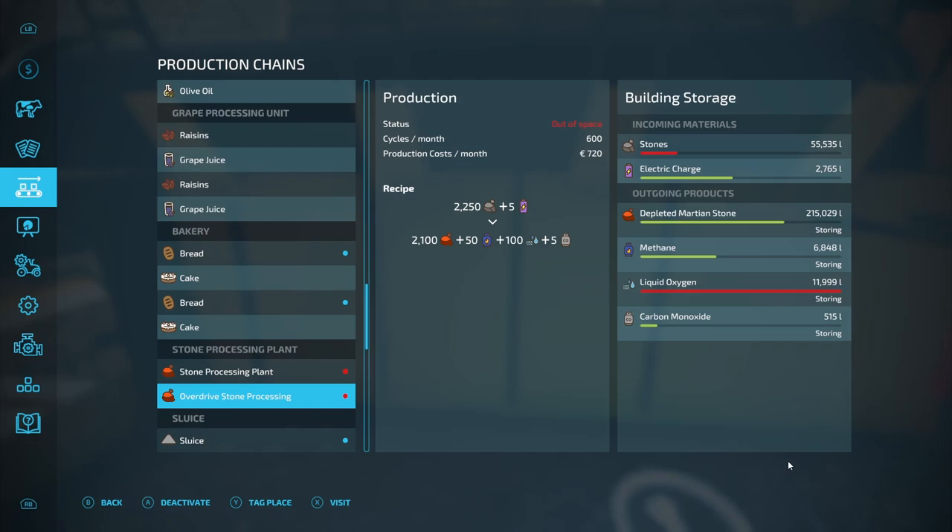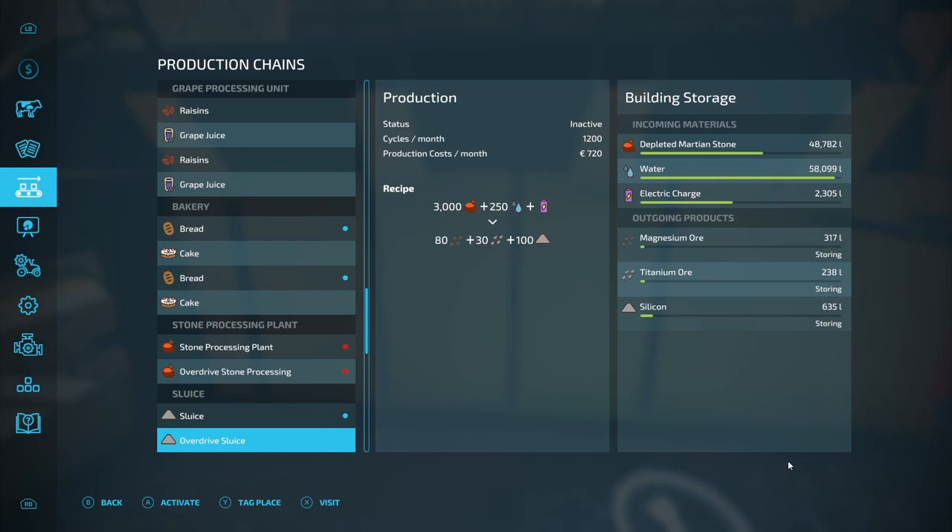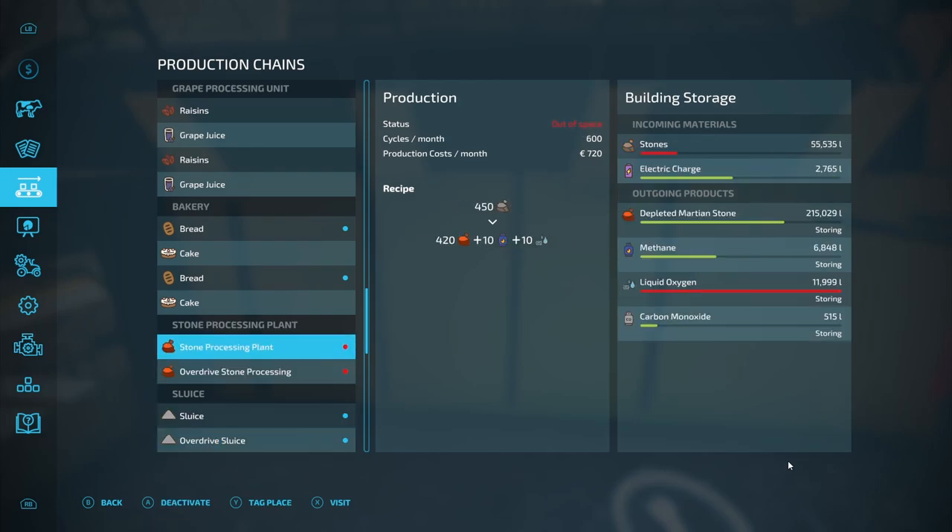That's the stone processing plant, which we've already looked at. Look at that — that's full up with liquid oxygen. We'll deal with that in this episode as well; I'll show you what happens with the liquid oxygen. And there we go — sluice and sluice overdrive. We've got plenty of depleted stone. There's also methane that comes through from the stone producing plant, which is worth remembering as well.